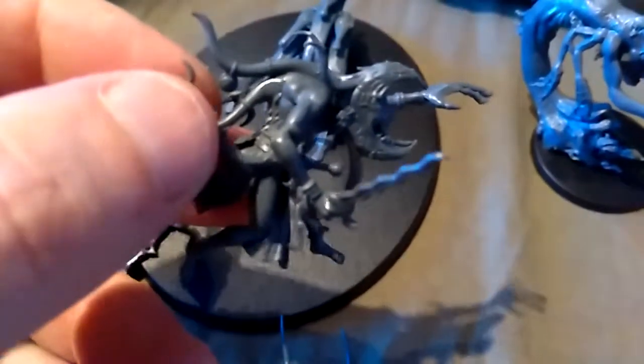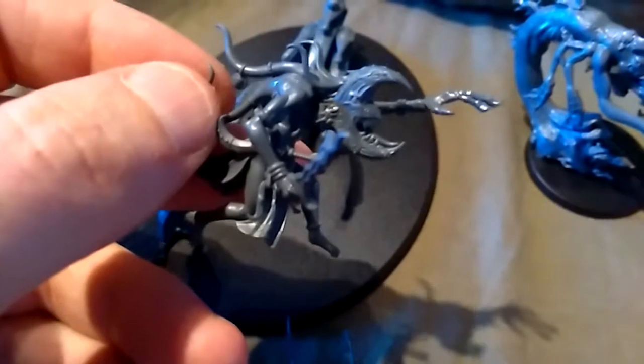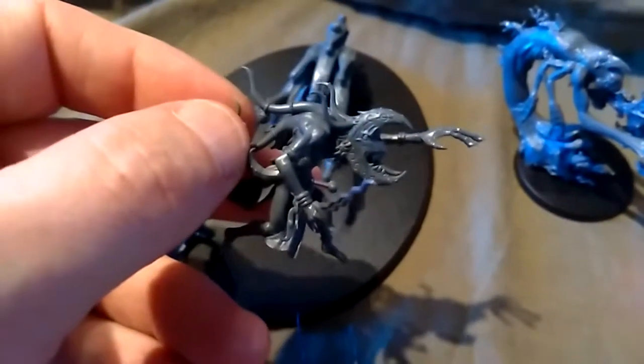Those are the tentacles and this is the Herald itself, with the moon head. I love the moon head — it's my favourite head ever since I was doing Rogue Trader back in the mid-80s.